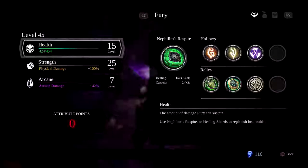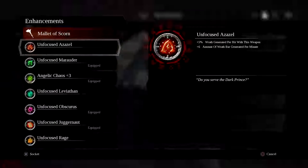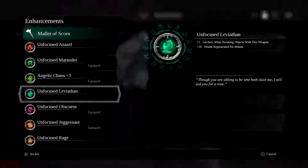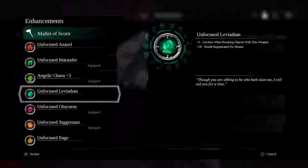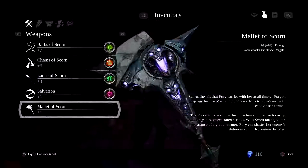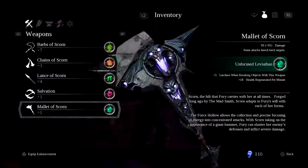I don't think it's for the hammer that we don't have an enhancement yet — yes, the mallet does not have one. What does the unfocused Azazel do? Five more wrath and six amount of wrath generated per minute. Oh yeah, I bought these last time. I'm actually going to equip the Leviathan one. What does the Salvation have? I like this one because I have more invisibility window, so I'm actually going to equip the Leviathan to the hammer.